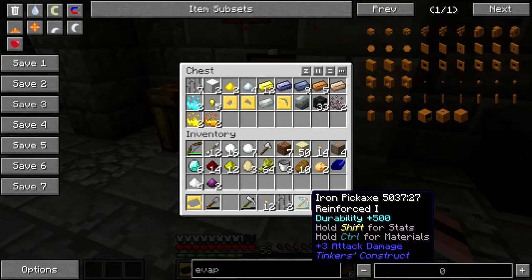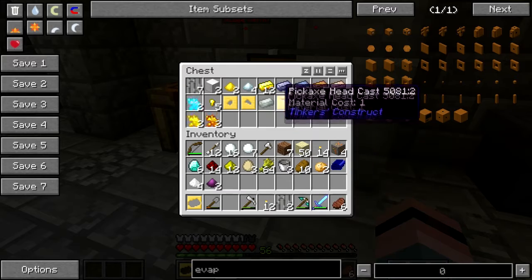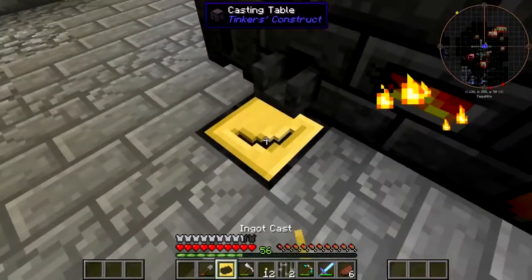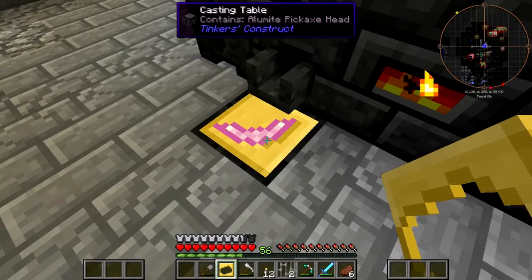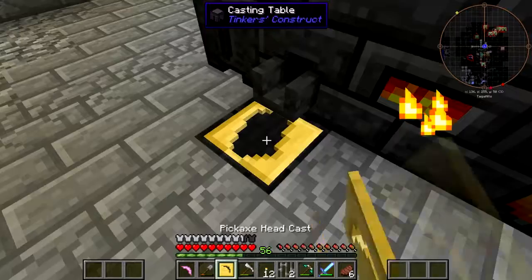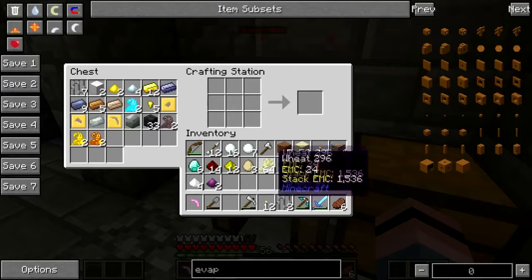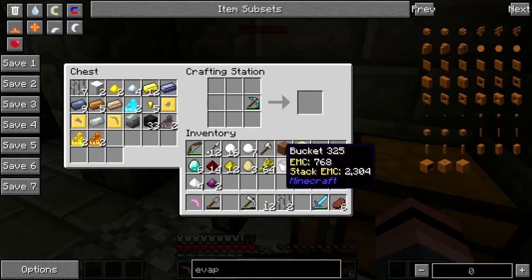Iron — we can replace parts, right? I've got invar, I've got iron. I don't have a block of steel. Give me my pink pick back, I still got one angle left. Let's just put it away for now. I think I need to do this on the tool station. I should have made an axe.